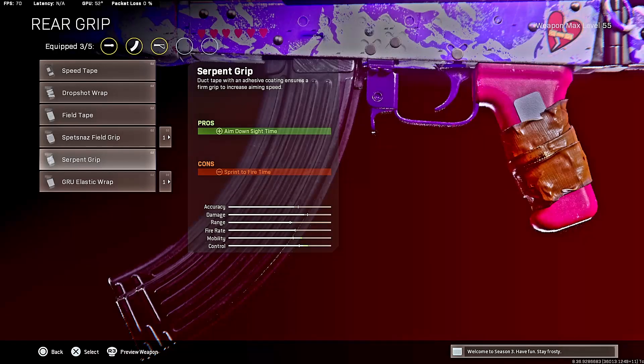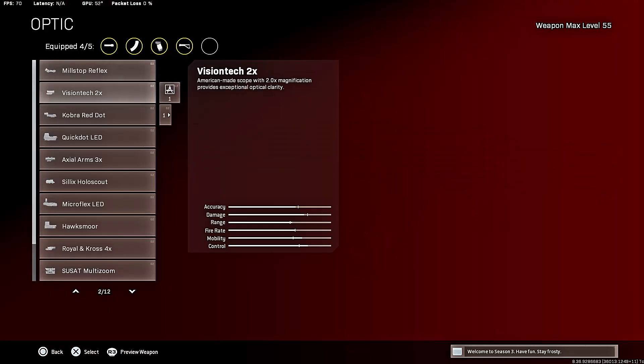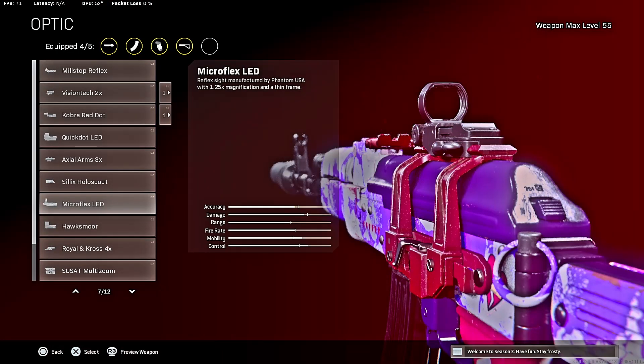For the rear grip, go with super grip. Again, the gun does aim in slow so you are gonna have to run attachments that help you aim down sights quicker - it's just how it is. For the last attachment, some people like iron sights, some people like red dots. I like red dots. I don't like the iron sights on the AK-47, so I took off the barrel and put on the micro flex LED. You can play around with iron sights or red dot to see which one you like better.